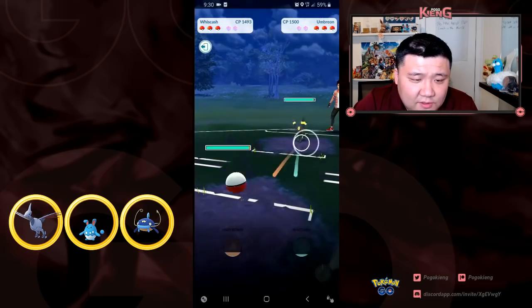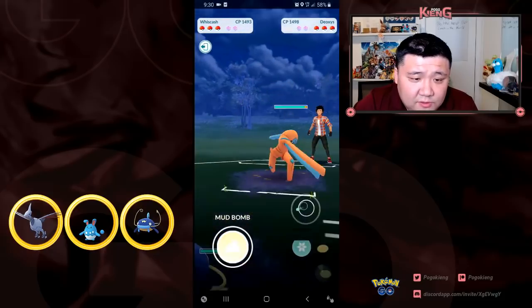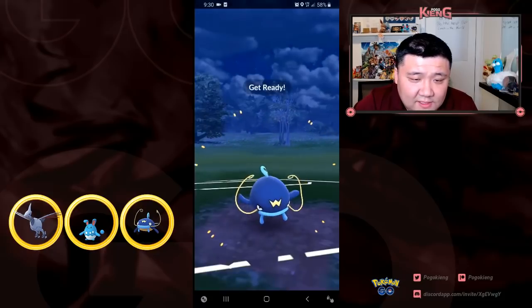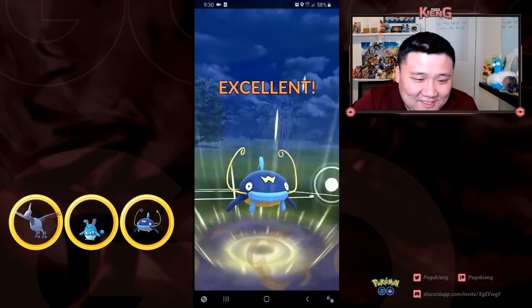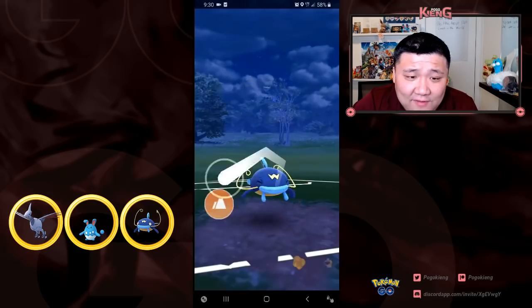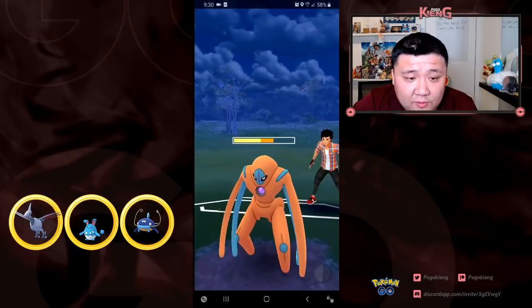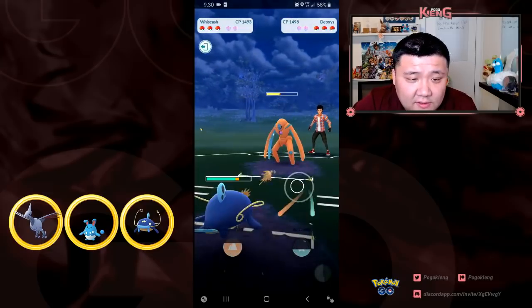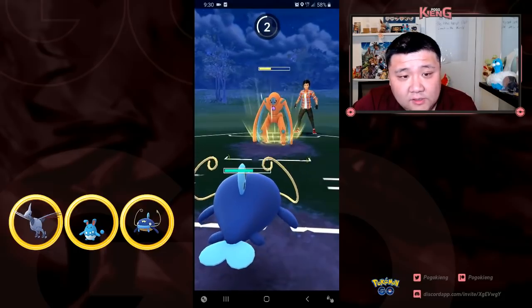I switch out into Wishcash and they switch out into Defense Deoxys. I wish I used Blizzard here, but it's okay. I have a decent matchup mostly because of the Psycho Boost nerf - Rock Slide and Thunderbolt are both going to be resisted. These Counters are doing quite a bit of damage, but you're going to see how little these Rock Slides do.